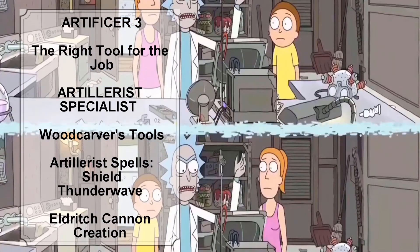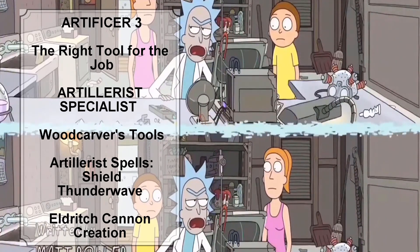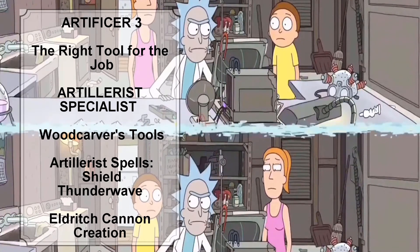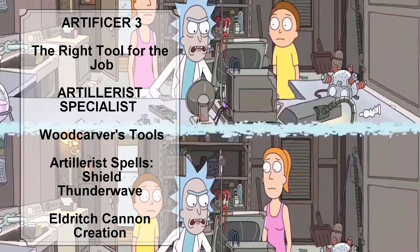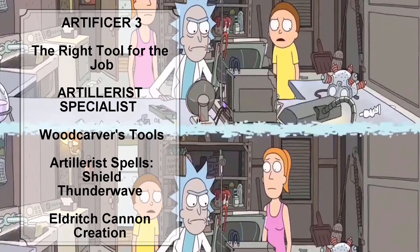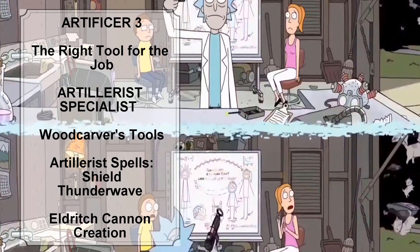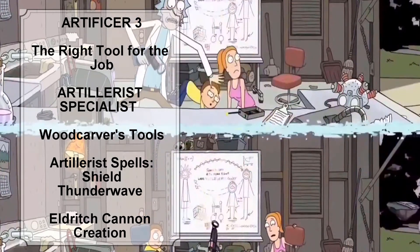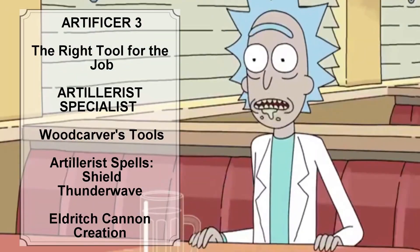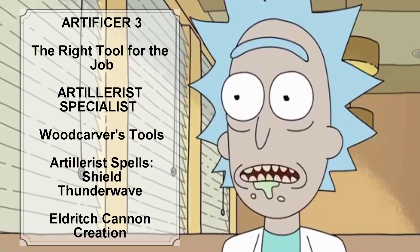As an Artillerist, Rick gains proficiency with woodcarver's tools and learns certain Artillerist spells that don't count against the number of spells he prepares. At level 3, Rick learns Shield and Thunderwave. Rick also learns how to create a magical Eldritch Cannon — using woodcarver's or smith's tools, he can take an action to magically create a small or tiny Eldritch Cannon in one of three forms: Flamethrower, Force Ballista, or Protector. Rick also gains the Right Tool for the Right Job feature, allowing him to produce exactly the tool he needs.